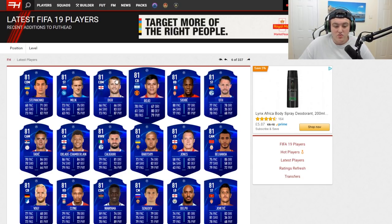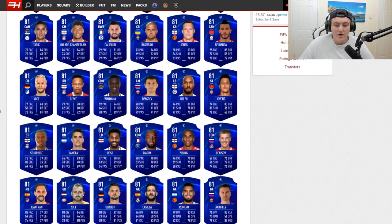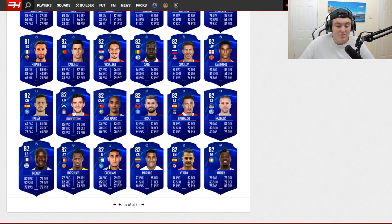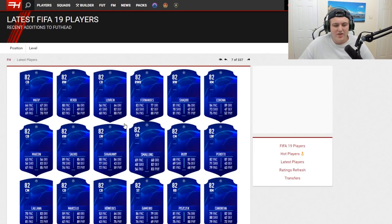Moving on to the next page, we have Marcus Rojo, Sadibe, Oxlade-Chamberlain, Jones, Delft, Jaguev, Mwanyama, Klein. Sturridge looks all right, Young looks all right. Cancelo would be a great one, Rashford would be fantastic, Aurea would be fantastic. Robertson and Mendy look like the two best ones to get in my opinion — especially on a Road to Glory — because it seems so hard to pack good left-backs and right-backs.